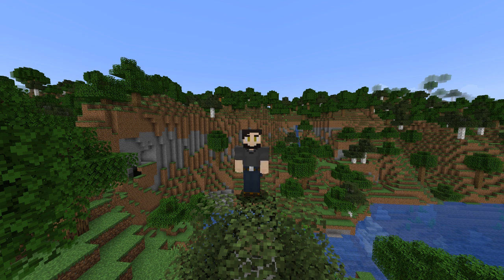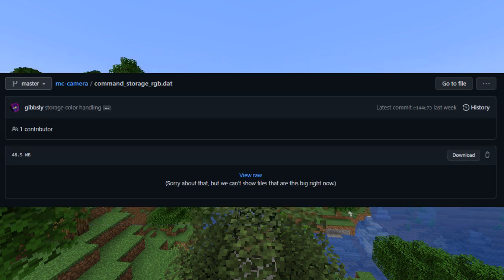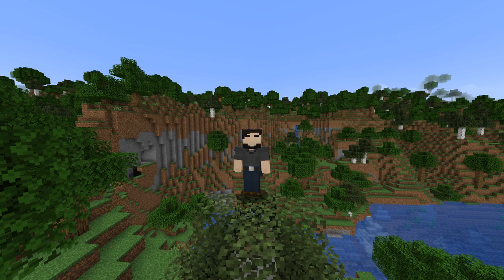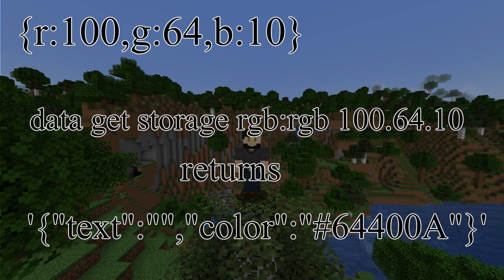If you know anything about how RGB color works you may be getting rightfully a bit concerned, and your concern is warranted. There's a reason that in the readme of this pack it says it requires 8 gigabytes of RAM to be allocated to the game. This is because packaged with this project is a 48.5 megabyte storage file. Within this storage is all 16,777,216 RGB colors. The storage is formatted in a way where you can read a color purely by typing in the RGB values as an NBT path — so red 100, green 64, blue 10 can be read by doing `data get storage RGB RGB 100.64.10` and it returns the color 6440A. The issue is that it's just slow, so I had to optimize how often I actually read from the storage.